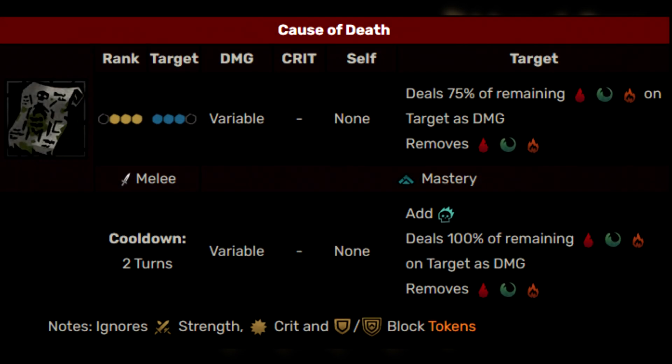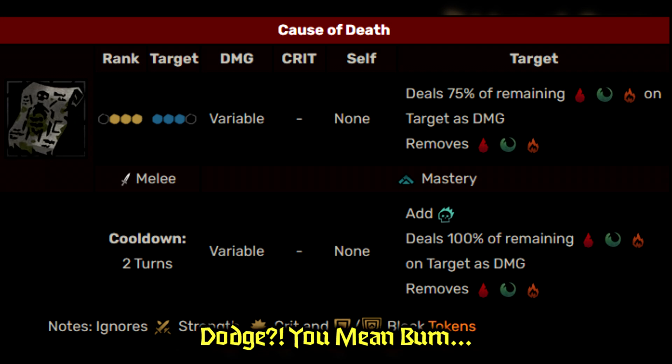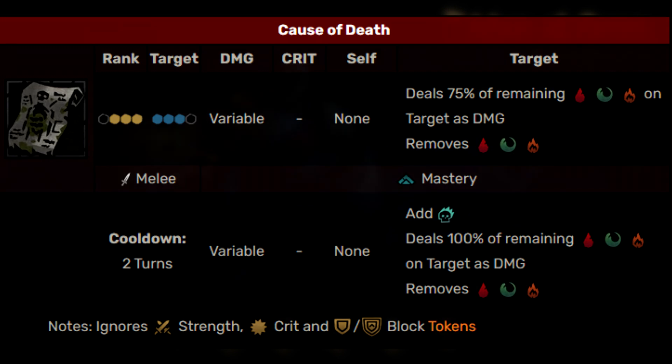The next ability is a pretty interesting one — Cause of Death. This has to be used from the front three ranks. Essentially, what this does is deal the remaining damage over time — all three types — on the target as physical damage, and then remove the damage over time. So if they have, say, 6 blight on them, it converts that into physical damage and removes the blight. This is really good for big hits when you've stacked a lot of blight or bleed. When upgraded, it will apply a combo token and do 100% of the remaining damage, and it also ignores block.